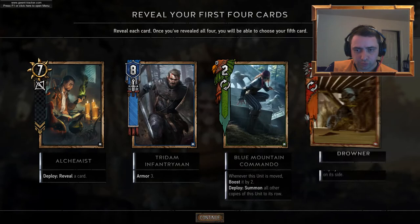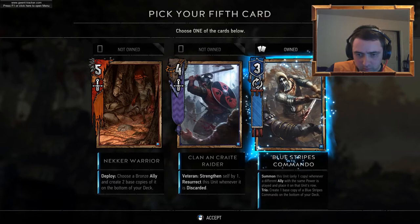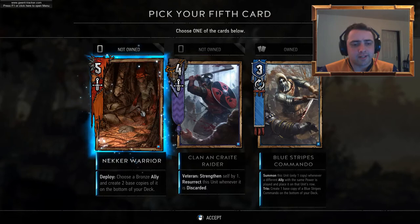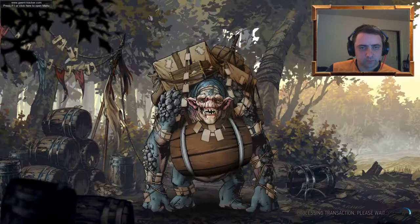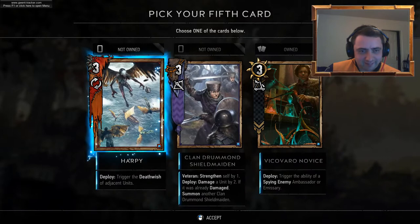Archemist. Seen all of those cards already. Nika Warrior — choose a bronze ally and create two base copies of it over the bottom of your deck. Blue Stripes Commando. Let's go for the Raider. We've got the Armismith. First Light. Chort. Necro Warrior — good choice not picking the Necro Warrior, we've got another one.